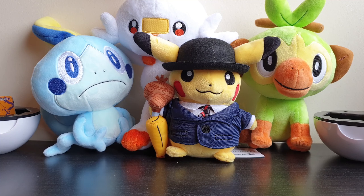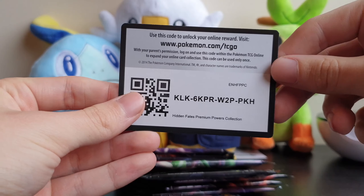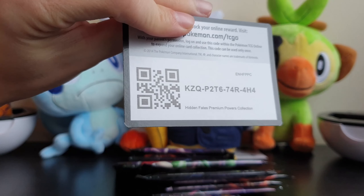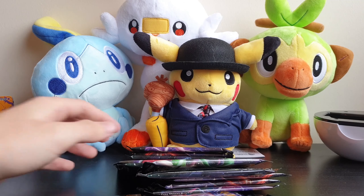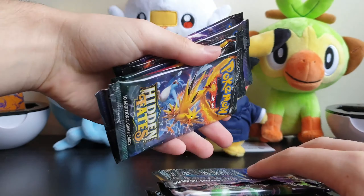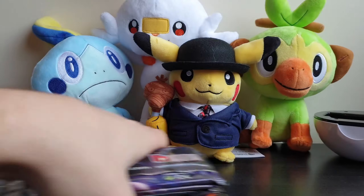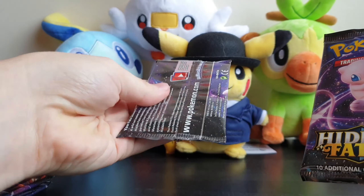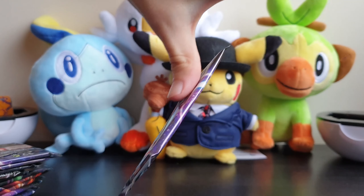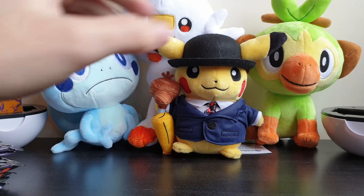But anyway, we have 14 packs to open. We want the shiny Charizard, and before we open these there are some online codes for you guys - you probably get the shiny Rayquaza GX or the gold Solgaleo and Lunala on TCG Online. But let's start - oh wow, these packs are a bit stuck onto each other. Oh wow, there's more stuck onto each other, like oh my god. It's like where did the glue come from? Alright, let's open the first pack.